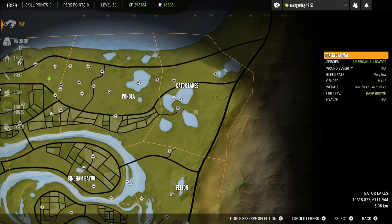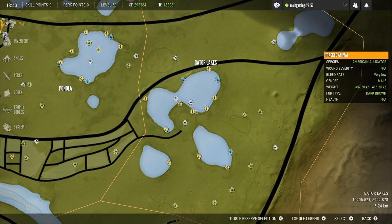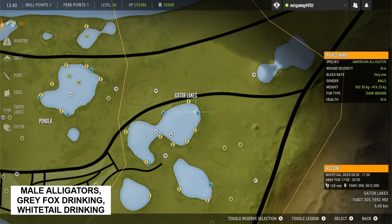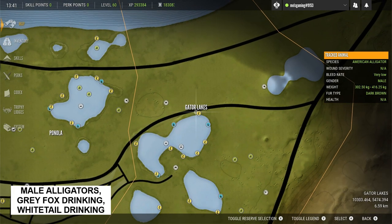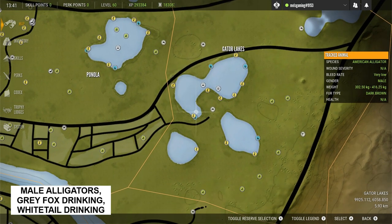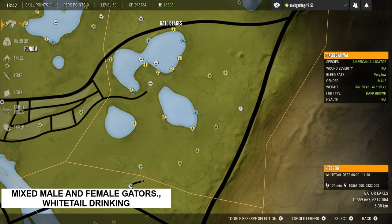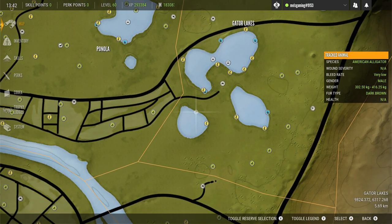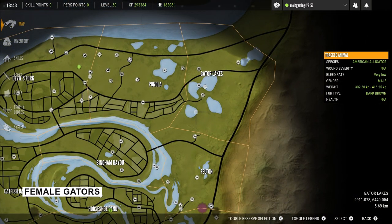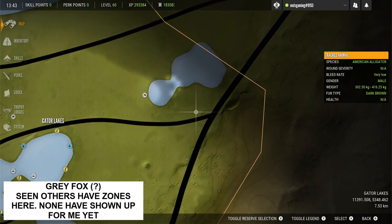This entire top section of the map is one of my favourite areas — it's absolutely littered with animals. We'll start with this lake in the Gator Lakes area, which is completely filled with male alligators, along with grey fox and white tail drink zones. I've had a couple of rares and a couple of diamonds there so it's a really good spot to check. This small lake here has a mix of male and female gators, and this tiny lake in the corner only has female gators, so I don't really pay attention to that one.